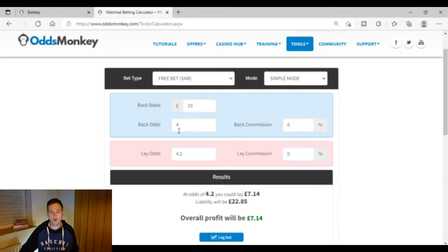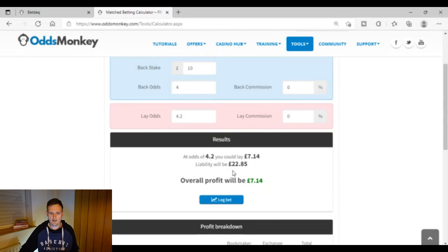So I've put the back odds at 4.0 and lay odds at 4.2. The £10 free bet is not our money, so it's not coming out of our £30, but you can see the liability — you would just need £22.85 to cover the lay bet. You'll get a profit of £7.14, minus the 91 pence qualifying loss, giving you just over £6 of profit to keep.